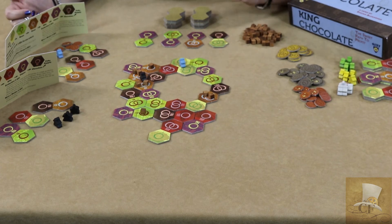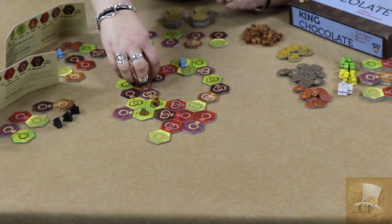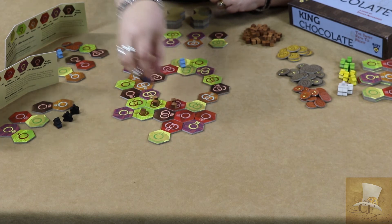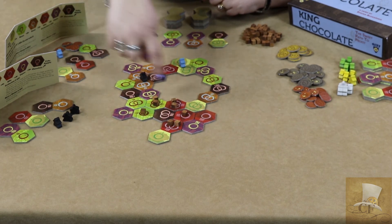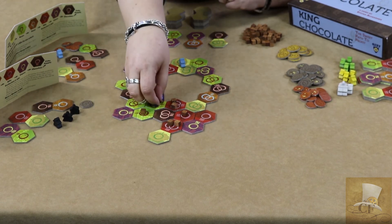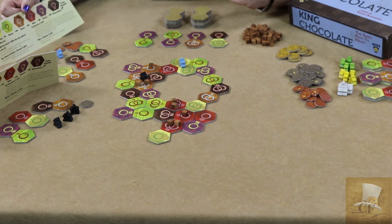If you're moving chocolate that is owned by someone else — for example, if I wanted to move all three and not just the two, I could choose to spend an action to move my opponent's chocolate to the next step of the process, from step three to four. They move five cubes, so they would earn five dollars. Then I could move cubes from here to here and earn the three dollars.